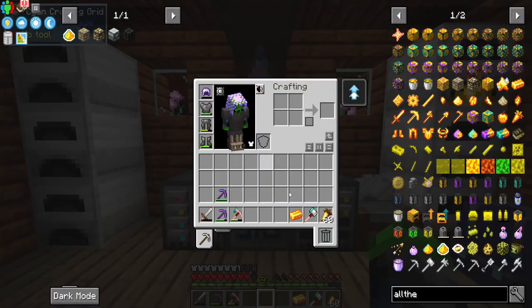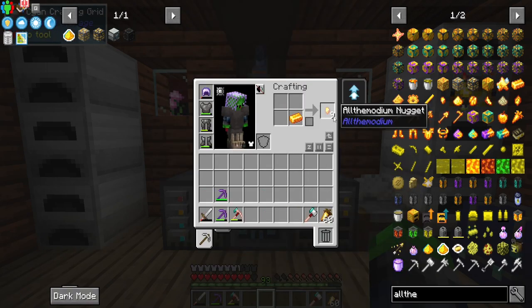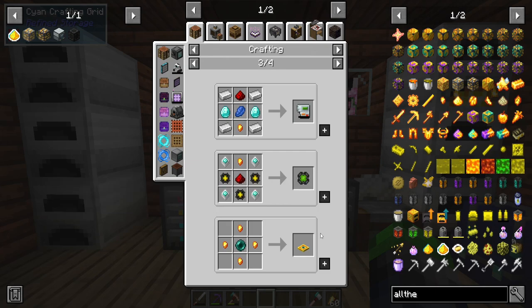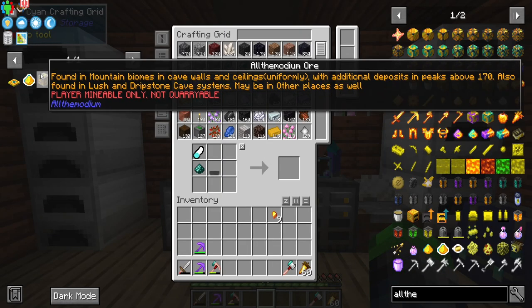So we need all the modium — obviously because we need it — and we need to make some ingots out of it. If we hit uses, hopefully this is still the recipe. Yes! The teleport pad. This is what we need. This will get us to the destination that we want to go.